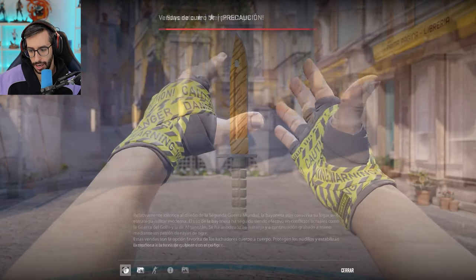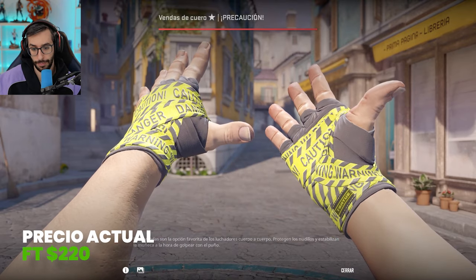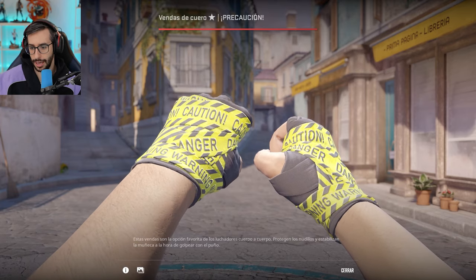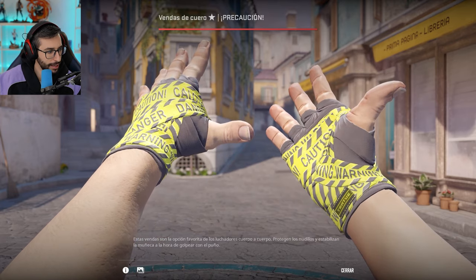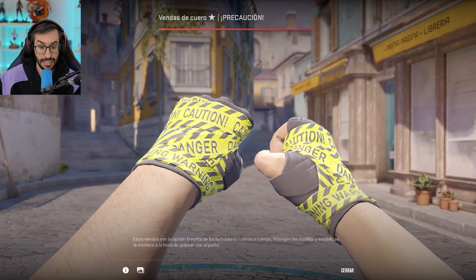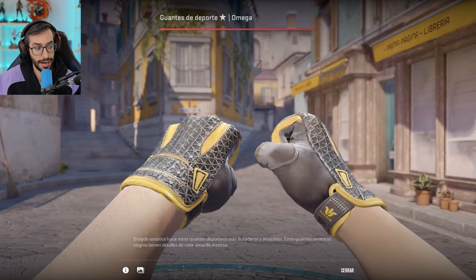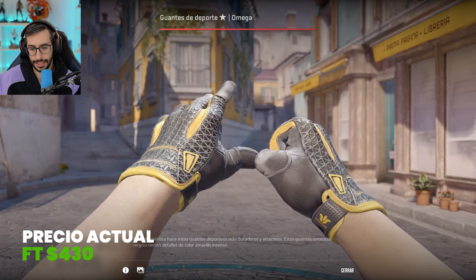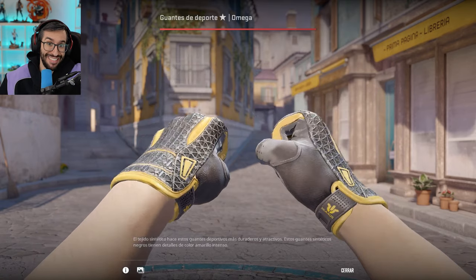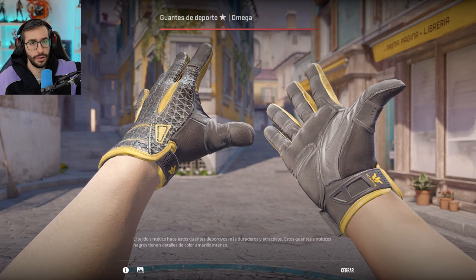Gloves — there are a couple that are decent in price and very cool, especially the cheaper ones. The Handwrap Caution: $220. If you liked the Galil Caution skin, this is exactly the same design. And the bandage wraps are gloves I find very cool and they are affordable. Then we have the Bloodhound Vega in Field-Tested at $430. You can get them in better condition but the price jumps quite a bit. In Field-Tested they look like what you're seeing on screen.